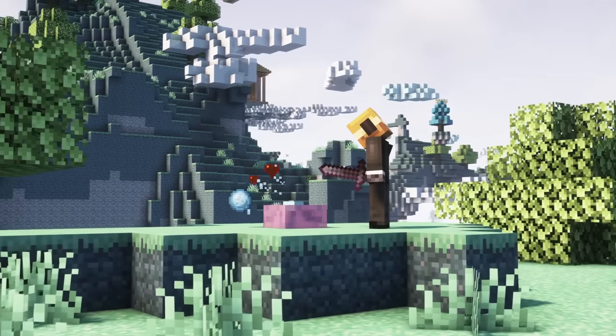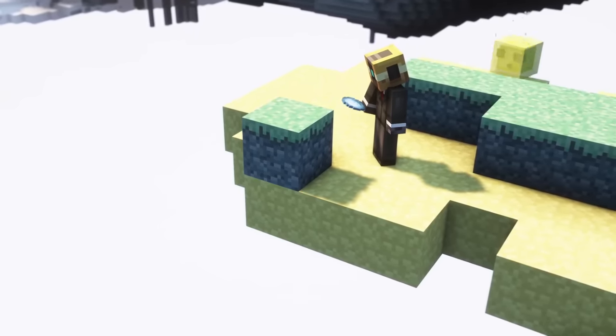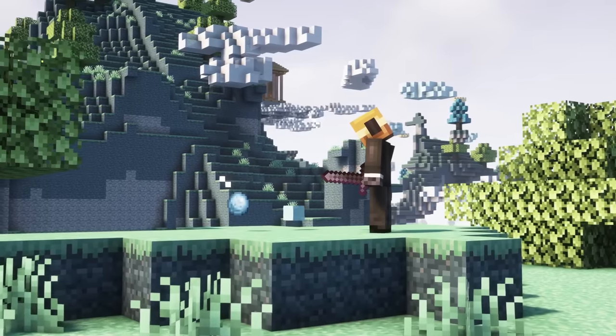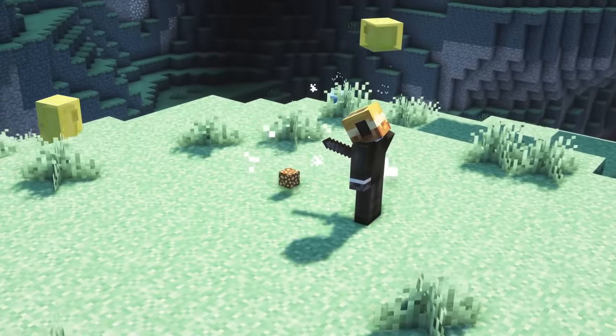The blue sweats drop sweat balls, which are basically slime balls but can also be used to turn any dirt block into a grass block, and they drop blue air clouds. The golden sweats drop glowstone upon dying, which can be useful if you need to build a new portal.